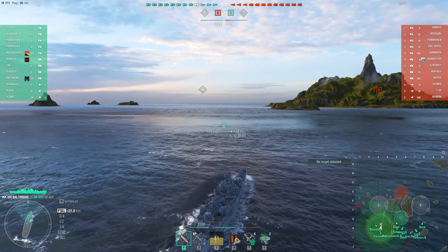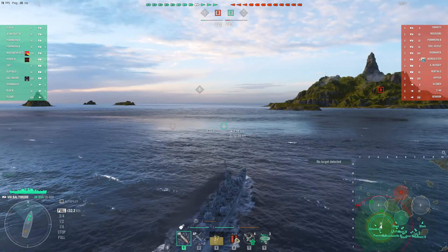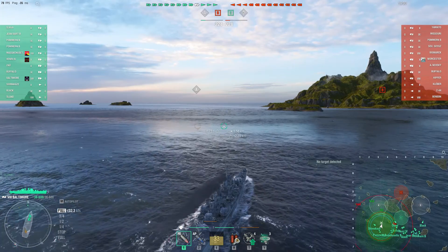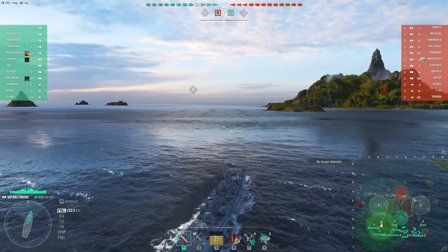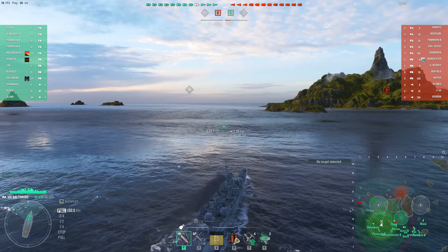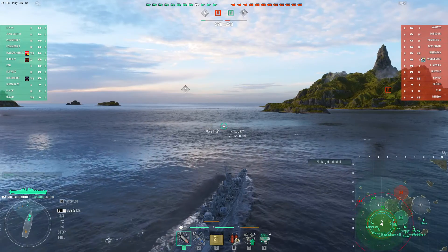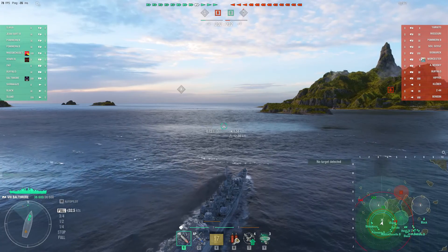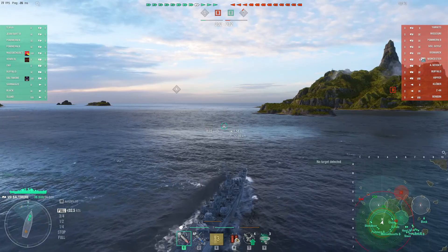On the map we've got SEGA B, we've got a Palmer, we've got a Massachusetts, looks like it's headed this way. Shimakaze out here, Hollande. Buffalo looks like it may be trying to split the difference between Alpha and Charlie. On the far side, USS Black is headed for the Delta Cap, supported by Zao, Henri, Slava, Jambar, and another Palmer.